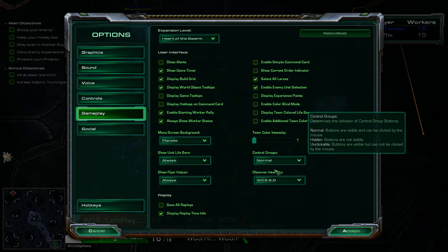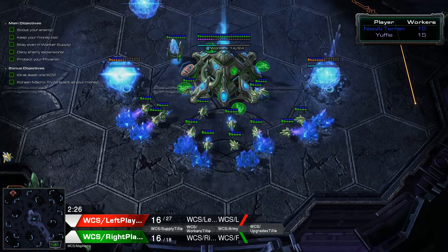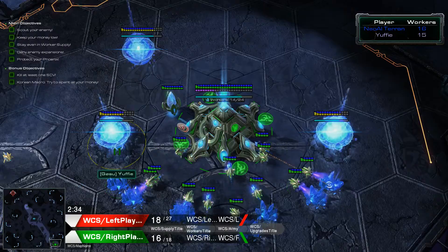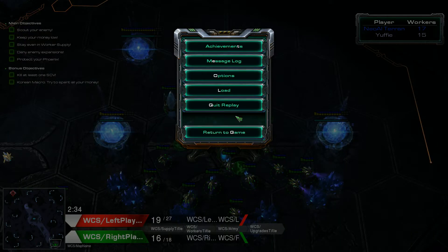What is the problem? If you choose Gameplay and set the Observer interface to WCS 2.0, you will get this stuff here. You won't have the map name, you won't have the resources and stuff like that. I will show you how to fix this in short. You will see in the description below examples - just take a look at the hyperlink from US Battle.net in my description and the short steps I've written there.